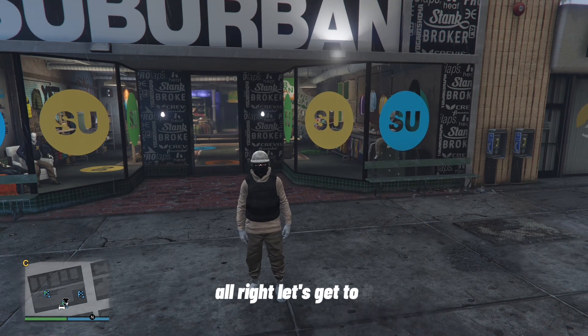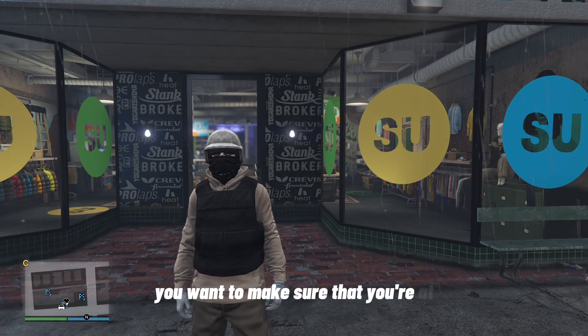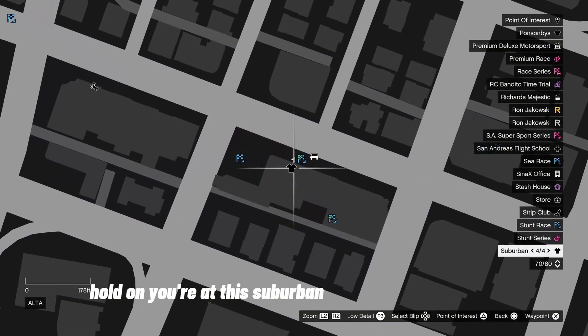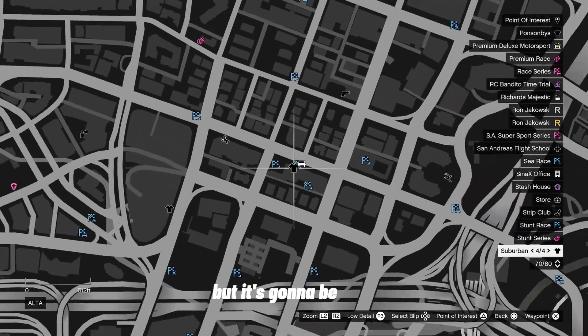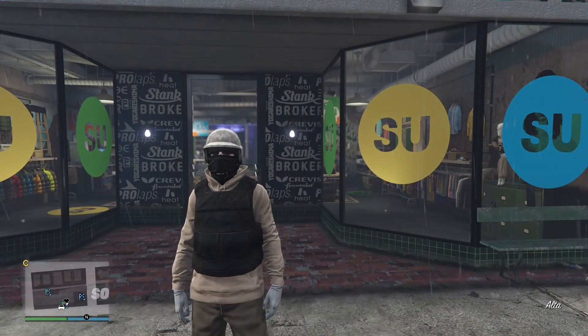For starters, you want to make sure that you're at this Suburban clothing store location. It won't work with any other clothing store — well, it will work, but it's going to be very, very difficult. This is the easiest way.